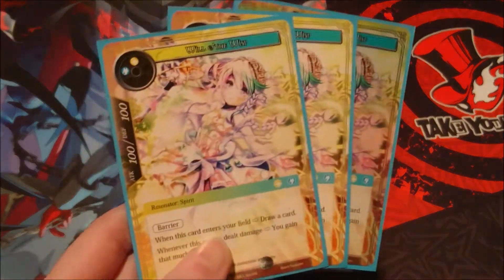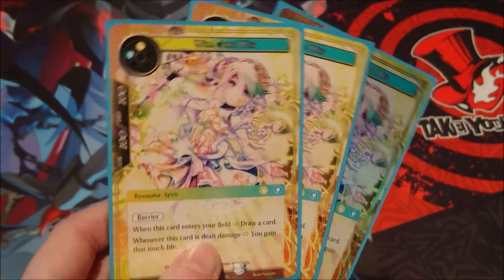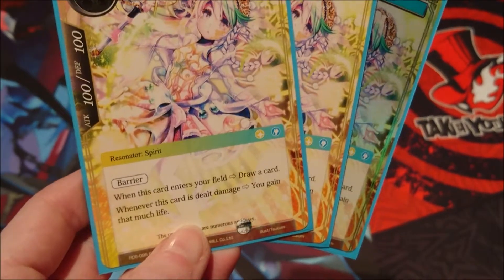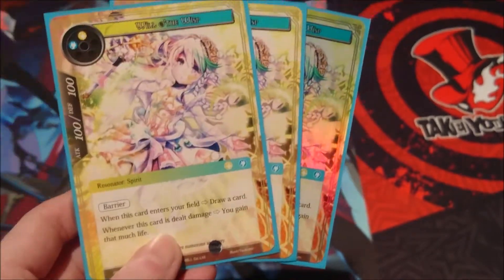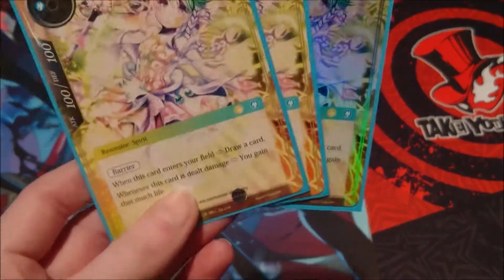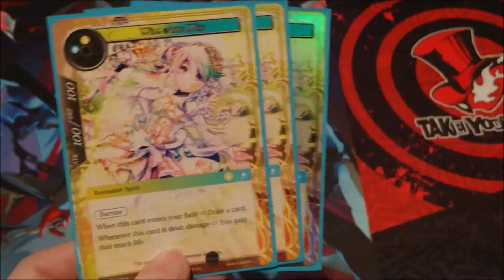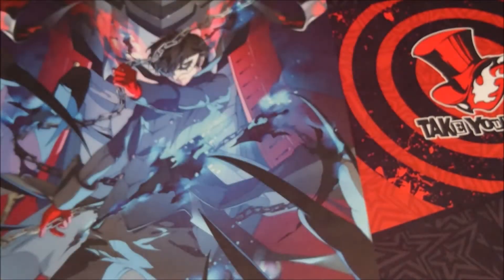Next up we have three copies of Will-O-Wisp, a Water and Light Resonator, 100-100, a spirit. It has Barrier which is a very nice addition. When this card enters your field you get to draw a card — very nice. And when this card is dealt damage you gain that much life. This is really good for keeping on the field and using it as a chump blocker when your opponent has something big, because you get that massive life gain. You can also combo it with another spell we're running in this deck, to keep it on the field a bit longer.